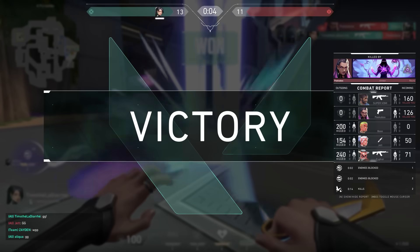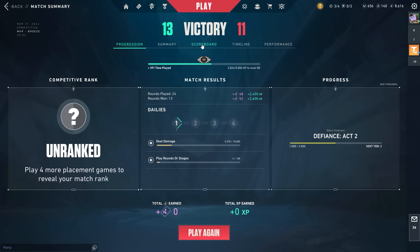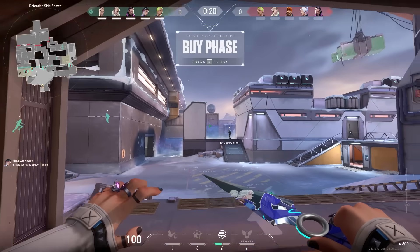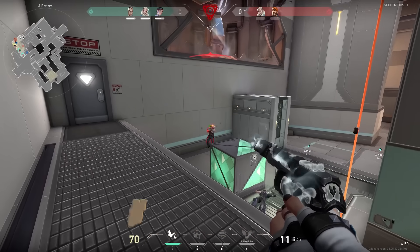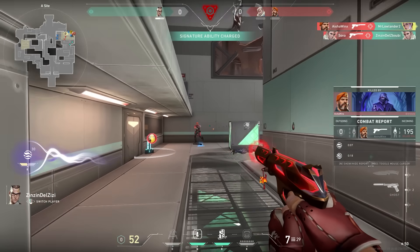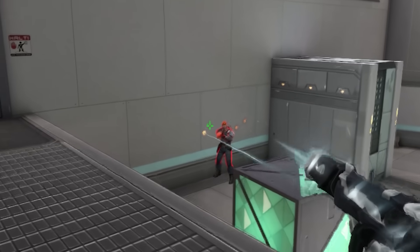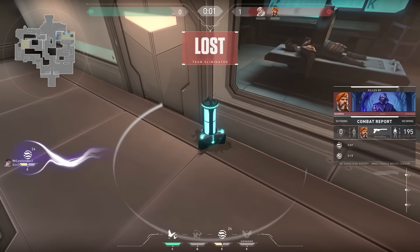No ace for you, but we won the game - that was a good game. We've got four more games, let's hop into the next one. You remember what I said about me being warmed up? I want to take my words back. Brimstone crouched under my bullets - if he didn't crouch it was an easy headshot. I have no idea what happened.